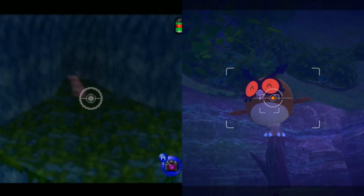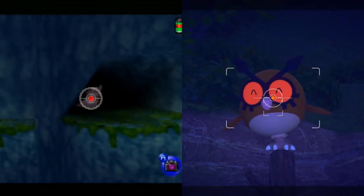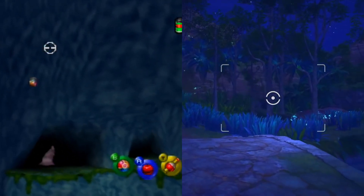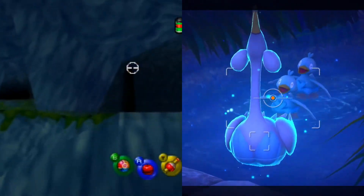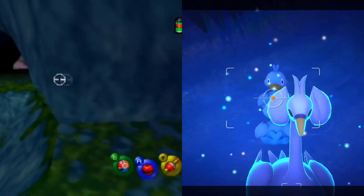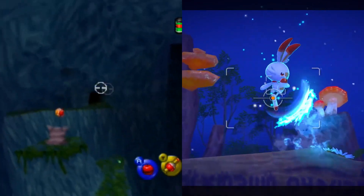I think new Pokemon Snap looks really great. I love that these graphics are more impressive than the mainline series. The Pokemon textures and animations look awesome, and I'm really excited to see what all environments and Pokemon we're going to get in the full release. I do worry about content — like how much content this new Pokemon Snap game is going to have. It is priced at $60 as expected, so I'm hoping it has a lot to offer.